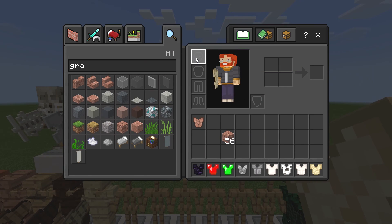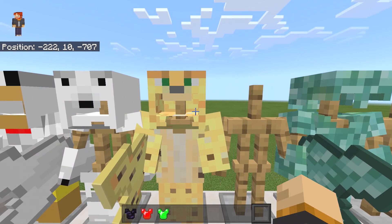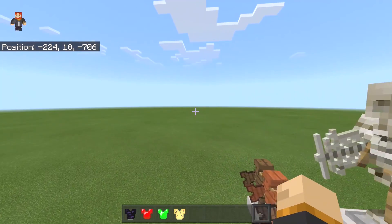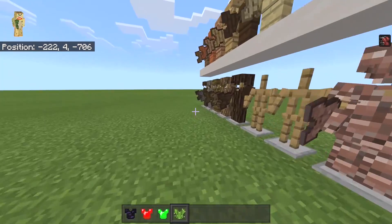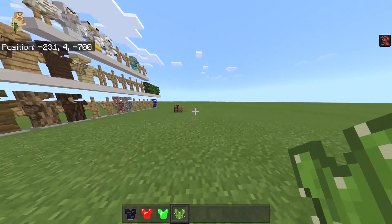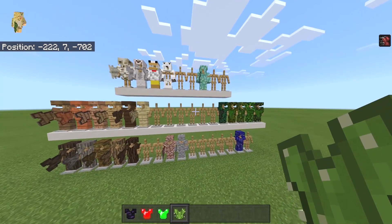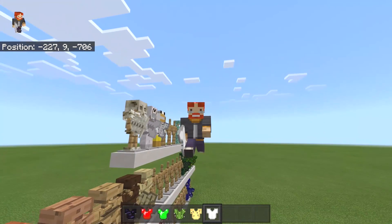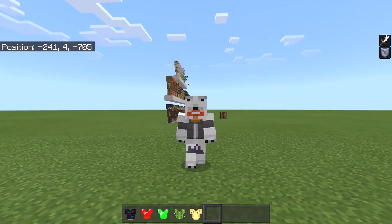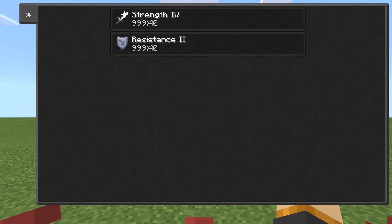Now we're on to the special armor pieces — I have no idea how to craft these, I think it's somewhere on the download page. The first one is the ocelot armor, and this gives you speed, which is actually quite fast. It would be really good if you're wanting to run away from mobs — like a bunch of endermen or zombies chasing you. The polar bear armor — I like the fact that it covers up your eyes, making it look like you're actually wearing a polar bear skin. It gives you strength four and resistance two.